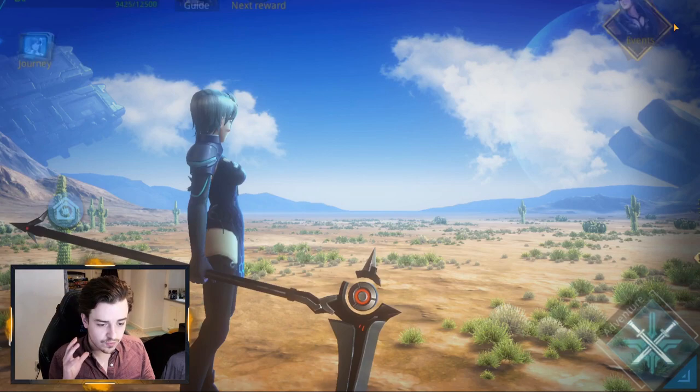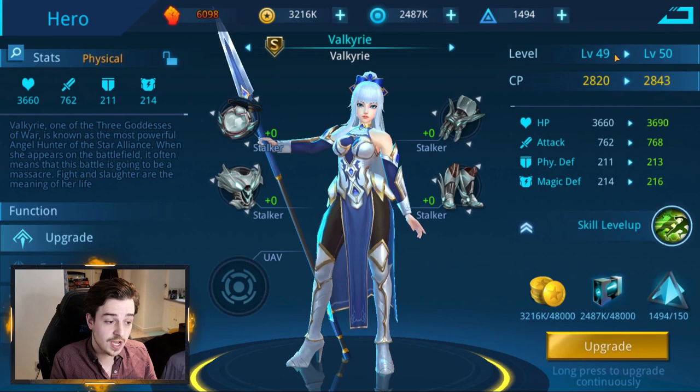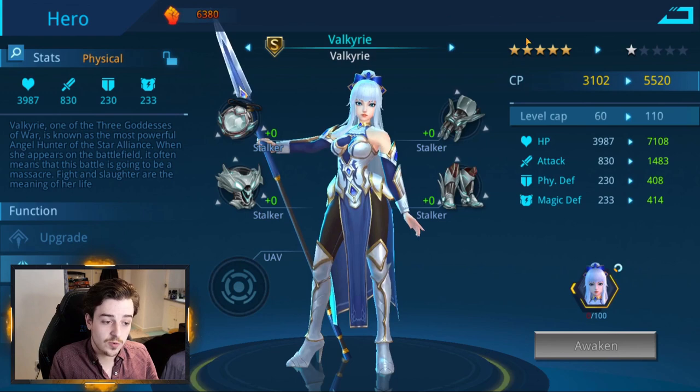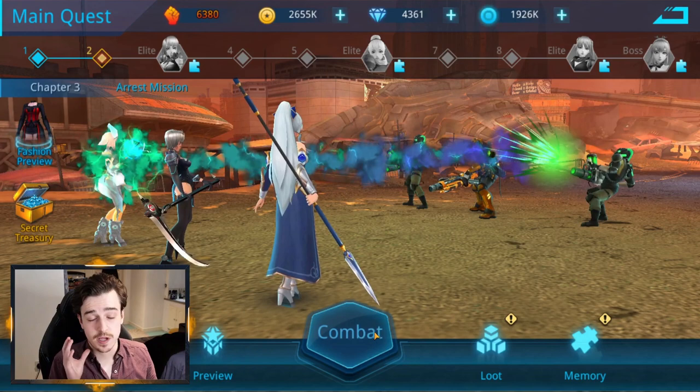So what's all this got to do with anything? Well, as you get resources, heroes can be leveled up. I spend my gold and force to level Valkyrie up — you can see I can now upgrade a skill, which costs 150 triangle crystals to get her to level 50. We're now capped at level 60 because she's only a copper star hero. If we wanted to get her level cap higher, we would need more copies — to awaken her, we need another copy of Valkyrie. You need to get more copies to awaken heroes after they've reached their max star level.